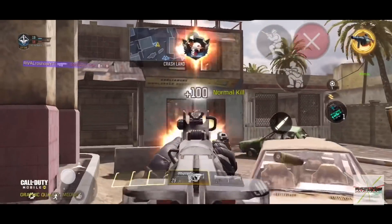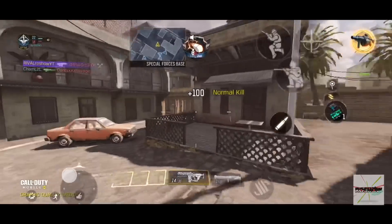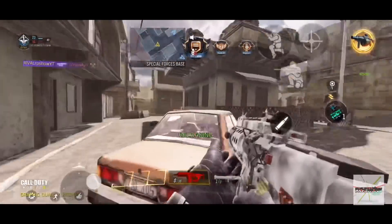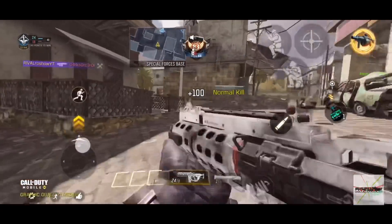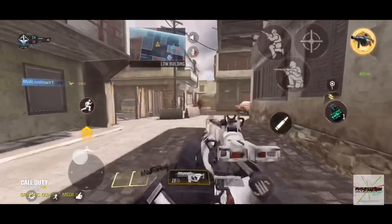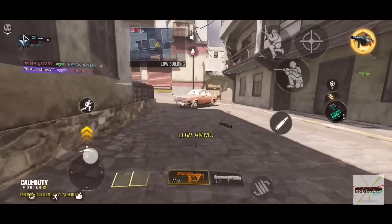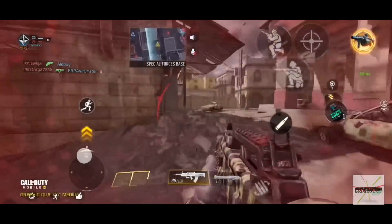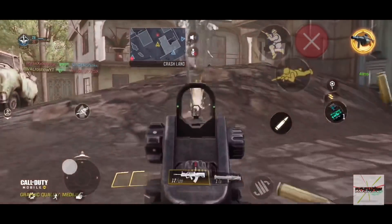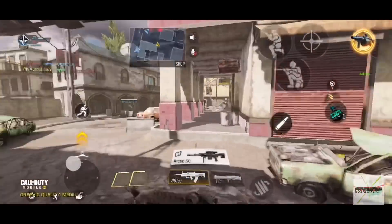Dan itu mungkin menjadi faktor yang membuat kalian sering mati kalo menggunakan HVK untuk jarak deket, kecuali kalian pake fast reload. Tapi menurut gua, HVK dengan statistik yang seperti itu — akurasi tinggi, range tinggi — sayang kalo dipake untuk jarak deket. Lebih bagus kalian pake untuk jarak menengah, sebagai support yang ngebantu temen dari jarak menengah. Kelemahannya hanya di sisi reload. Untuk jarak deket, Type 25 masih enak dan worth dipake di season 4 ini.